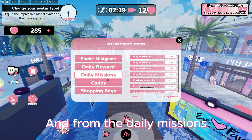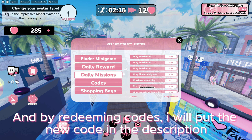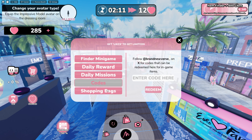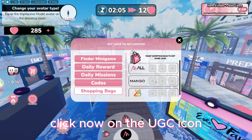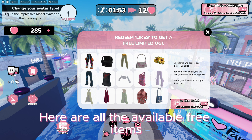You can also get likes from the daily missions and by redeeming codes — I will put the new code in the description. Finally, join the creator group to get a shopping bag. To get more likes, click on the UGC icon. Here are all the available free items.